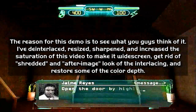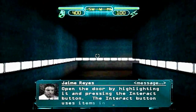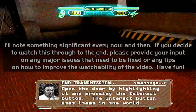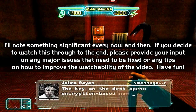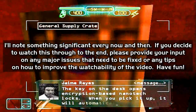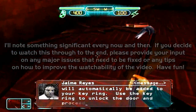Open the door by highlighting it and pressing the interact button. The interact button uses items in the world. The key on the desk opens encryption-based nanotechnical clocks. When you pick it up, it will automatically be added to your key ring. Use the key ring to unlock the door and proceed to the next area.